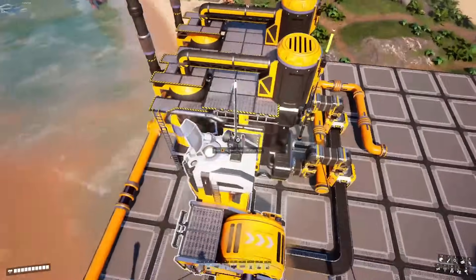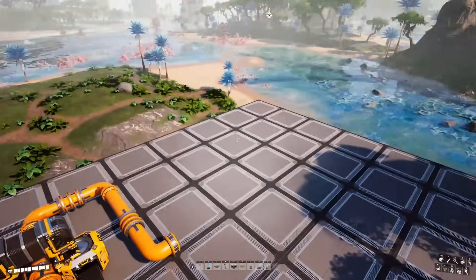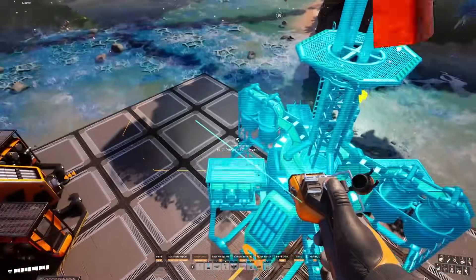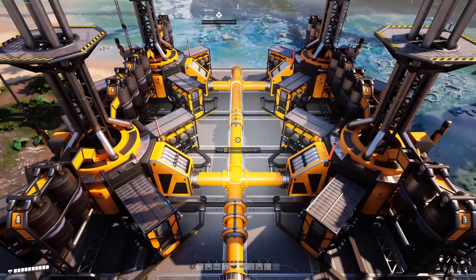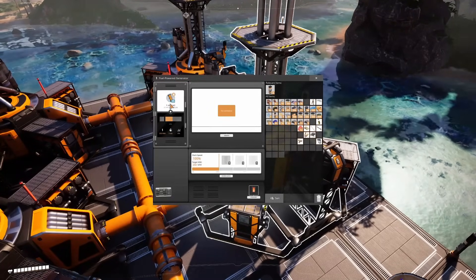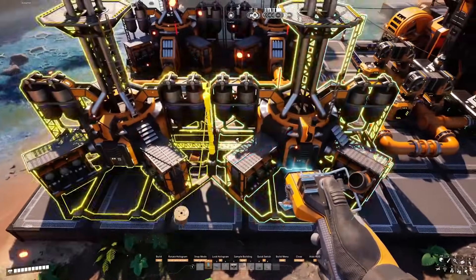At this point we've used up five of our foundations and we should have five left. We'll connect this pipeline to the refineries with some additional pipes and junction crosses. As our final step we'll place down four fuel generators, making sure their fuel inputs are facing towards the center of the platform. We'll run the pipeline down the center and use junction crosses to connect it to the generators. I recommend letting the refineries run for a few minutes to fully fill each generator before turning on the plant. You'll know that the generator is fully filled when it gets to 50 units of fluid in all four generators.